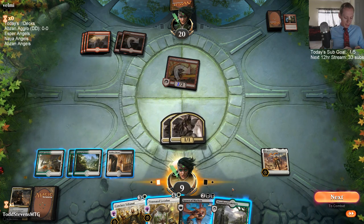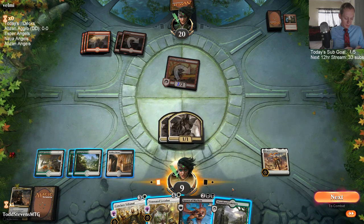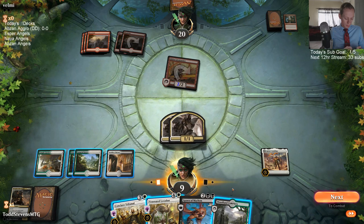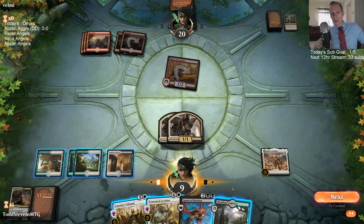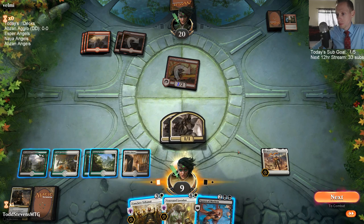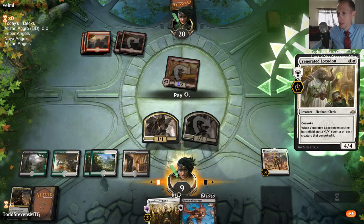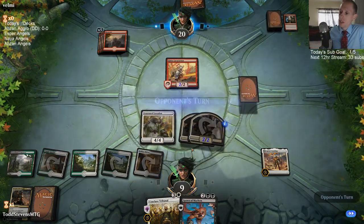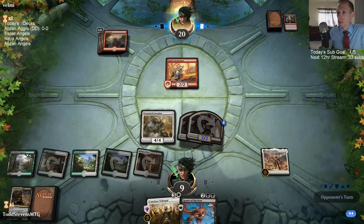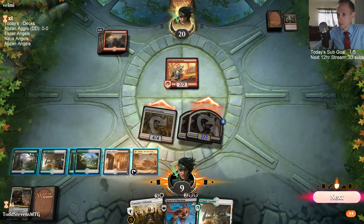Now it's Spawn of Mayhem or Luxudon as our option here. I'm not really a big control player. I want to play Spawn of Mayhem — I really do, just because I like the card so much. But I think it's going to be Luxudon. I think it's just a little safer for me to play the Luxudon. But I really wanted to play the Spawn of Mayhem.